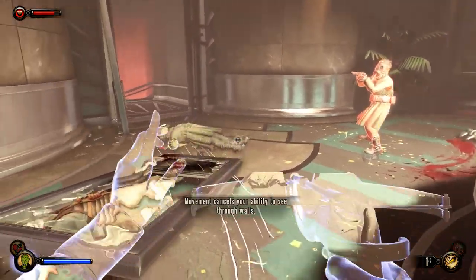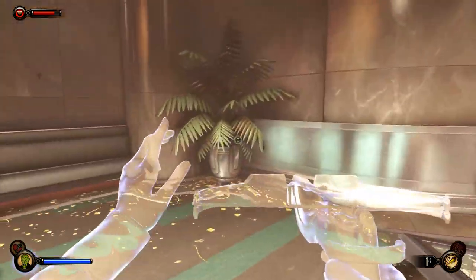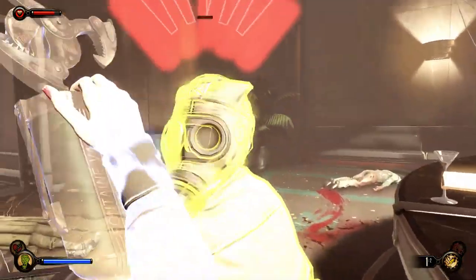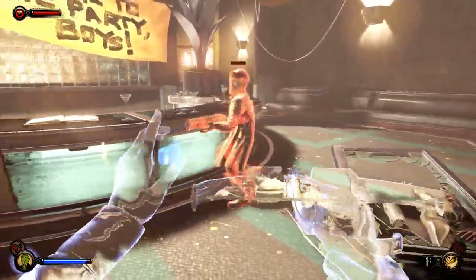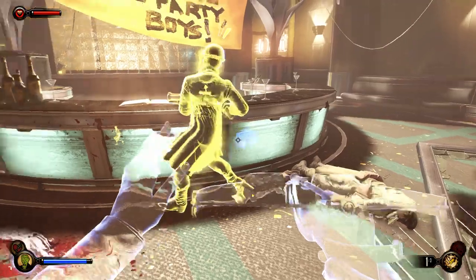What I did there is I tranked a dude with a tranq dart — it was a Houdini Splicer — and then I whacked him. The reason I did that is because Houdini Splicers teleport a lot, so they're hard to sneak up on. And they automatically get KO'd even if they're aware of you while they're tranked.